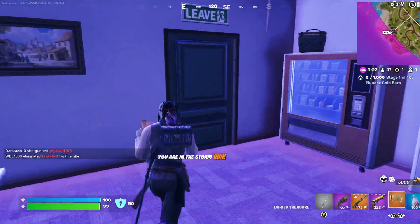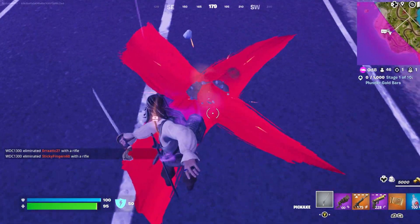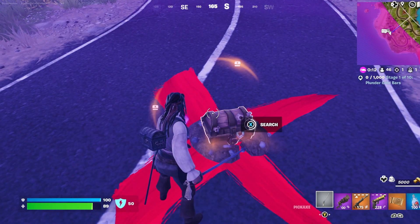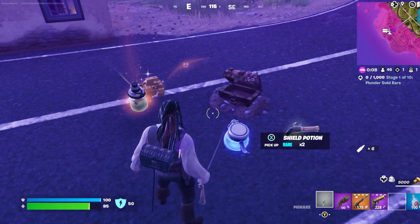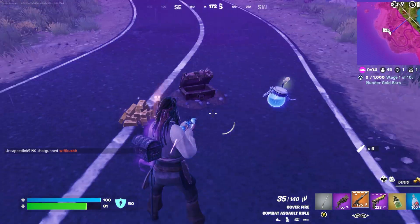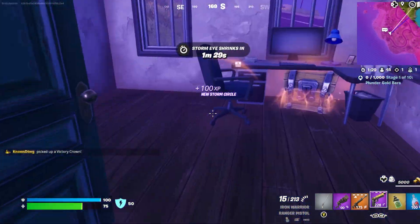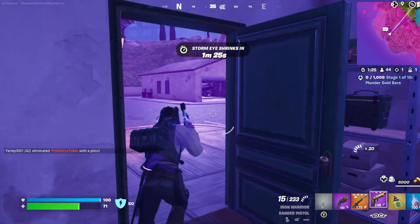Another item is the treasure map, which isn't new but we haven't seen it in a while. You can find these in some chests or purchase them from the NPCs listed earlier. Once you have a map it will lead you to a giant X where you must dig up the chest using your pickaxe. These chests seem to yield a shield, a flint knock, and a ship in the bottle among other things, so it's definitely worth picking up if you're trying to complete the new quests.